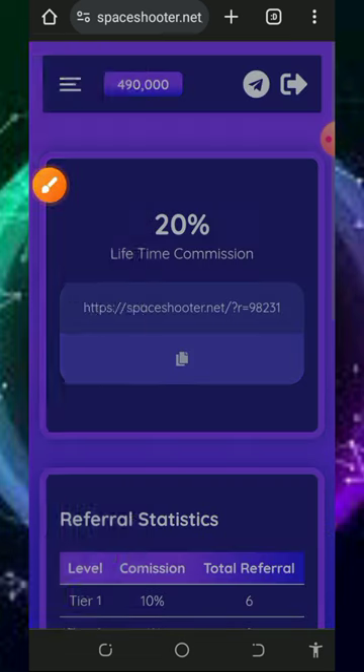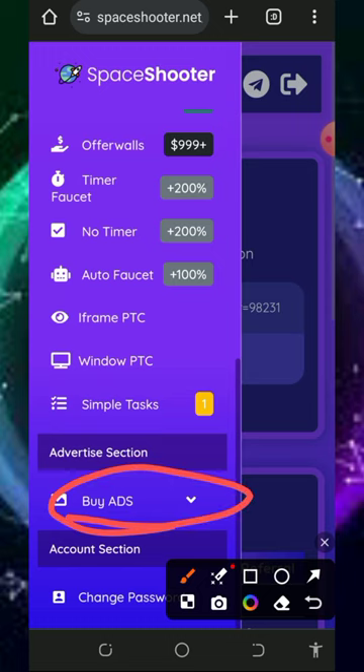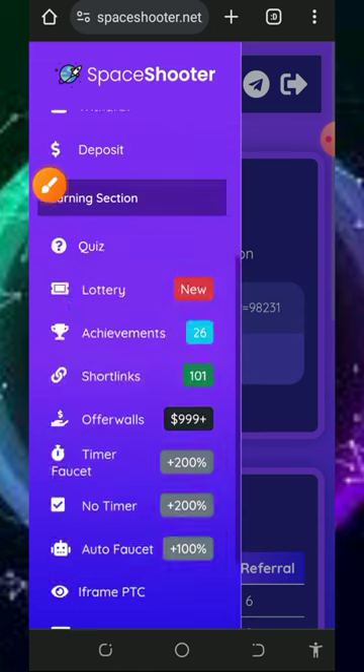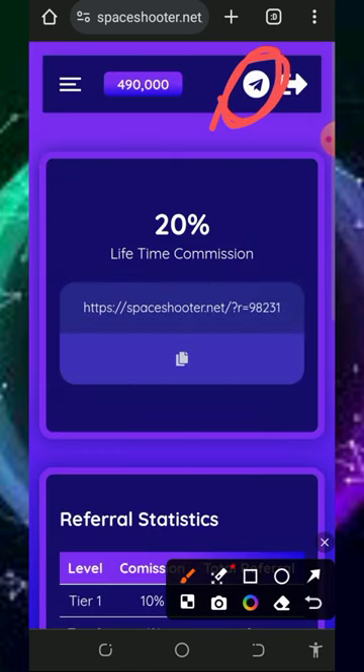That's how the platform works. You can also advertise your website or blog on this platform to get more traffic — note that you must make a deposit to use the advertisement feature. If you have any problems, you can contact support by tapping the Telegram icon at the top of the screen, chat them up, and explain your issue.